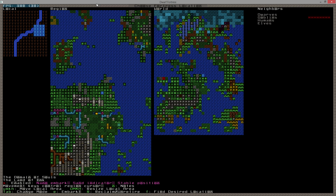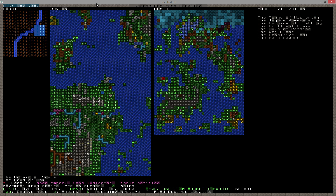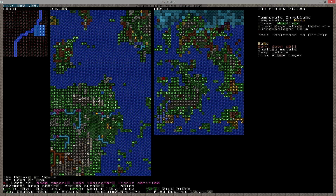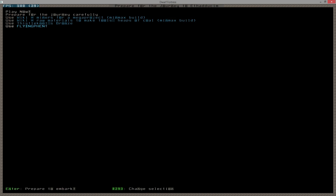Looking at neighbors, there are dwarves, goblins, humans, and elves - we neighbor everybody. The goblins are at war with us. For civilization I'm going with the Wet Floor because it sounds hilarious and they're right next to us on the map. We do seem to be on a large continent with enough neighbors, so that's fine. The terrain is completely flat - that was by pure accident. Everything's set, so let's embark.